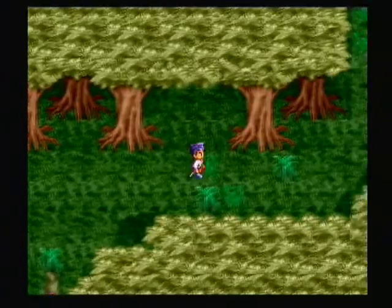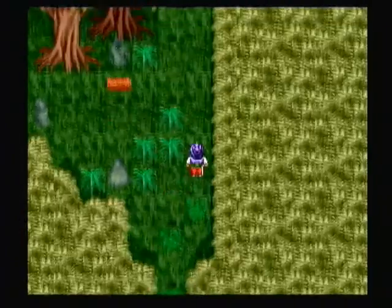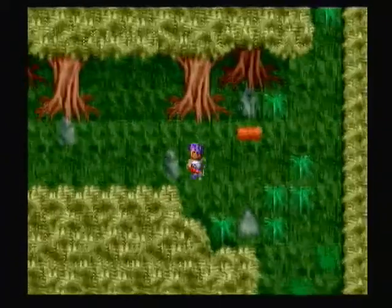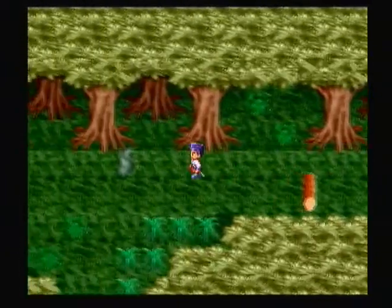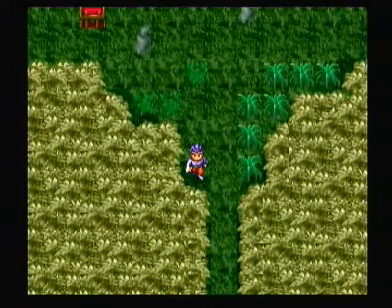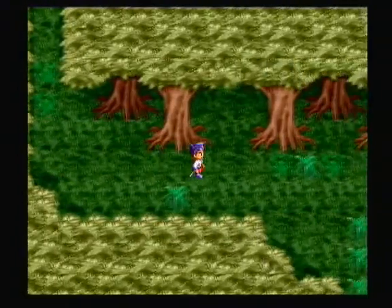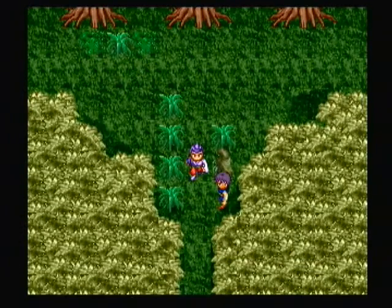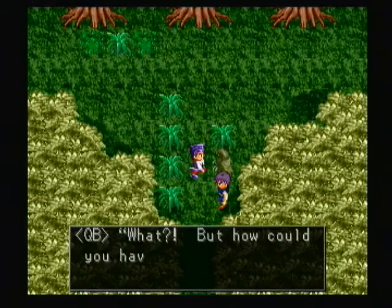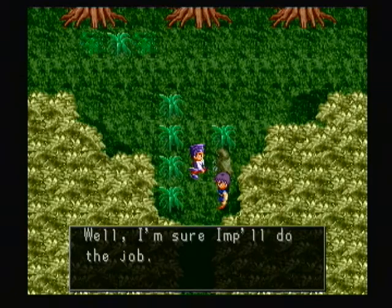Here's the thing about RPG Maker 1 - it doesn't actually have a timer system, so you can't say 'hey, 21 seconds, you fail.' In fact, if I just stood here - and don't go for that treasure chest, it's a decoy - nothing would happen until I reach the finish line. So how do I keep track of whether I made it in less than 21 seconds? I'll show you in a moment.